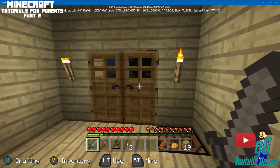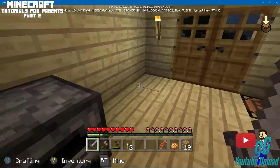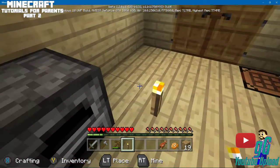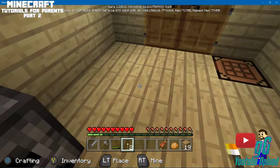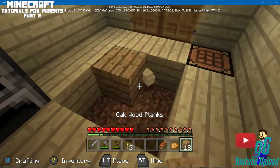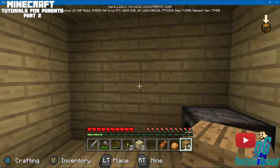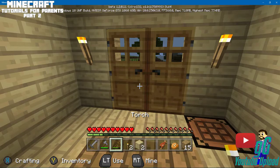And then we'll go to the next part of this tutorial. This is a simple, basic house — nothing grand or fantastic. If you want to make it a little different, you can take out some of these blocks and use a different type of wood to give a different feel inside. You could also change other things — I'll show you how to make windows. We need to find some sand for that.